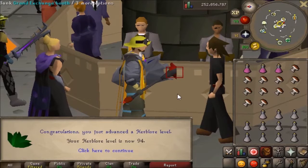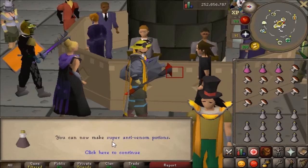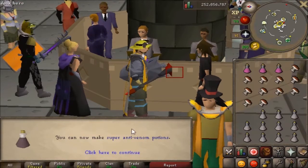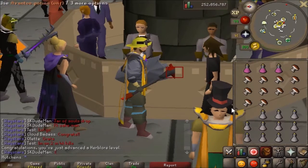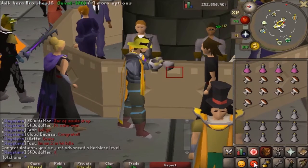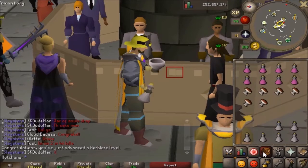Alright guys, so there is 94 Herblore. I just got access to super anti-venom potions right here, so that is the last potion that I have to be able to make. Basically, I have all options open from now on to do Herblore with. I'll just be able to check every potion rather than being restricted to only the ones that I can do.